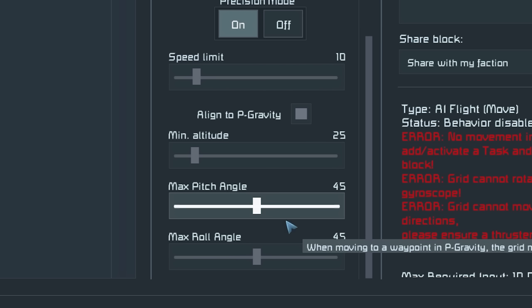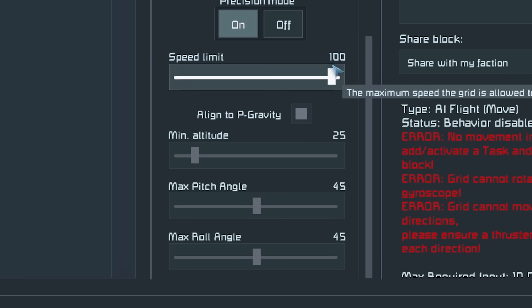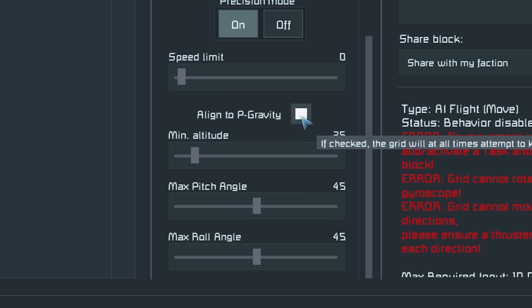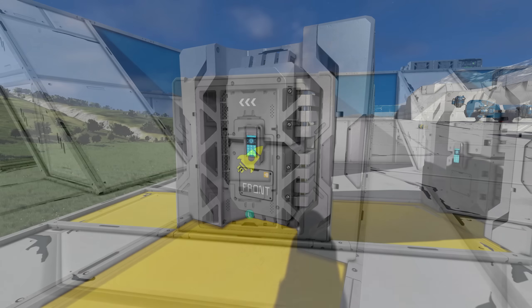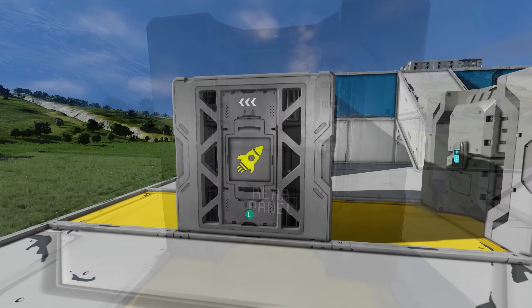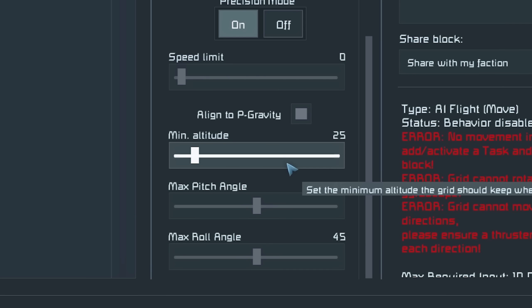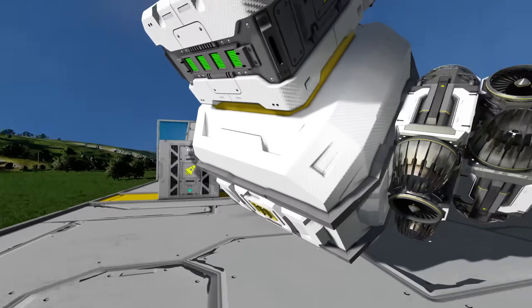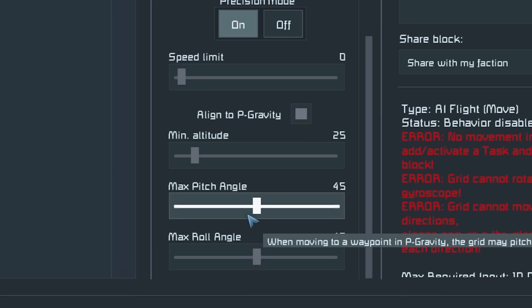There are four options at the bottom, two of which we haven't seen before. Speed limit dictates the speed limit your drone can move — by default it's 10 metres per second, up to a maximum of 100 metres per second. Align to P Gravity means the drone will try to stay upright and in line with gravity when within a gravity field. The AI Flight Move has orientation — front, left, back, and right — so you want to orientate it the way you want your drone to face. Minimum altitude controls how low the drone flies to the ground. Max Pitch Angle and Max Roll Angle only work within gravity and control how far the ship is allowed to rotate so it doesn't end up upside down.